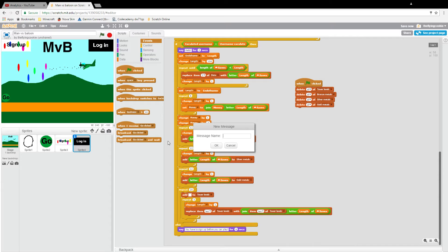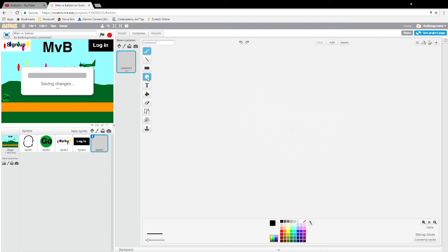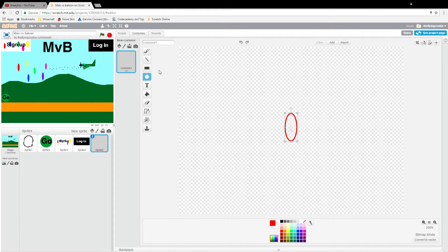What we're going to want to do first is make a new message and call it 'show play button'. Then we are going to broadcast 'show play button', make a balloon here, and then make the little thing on the bottom. We are going to put a play button on here.